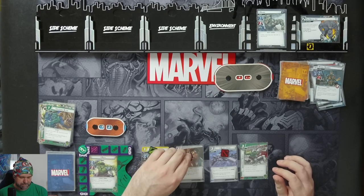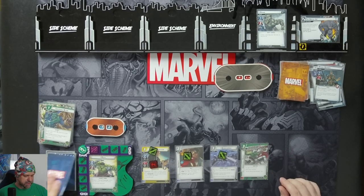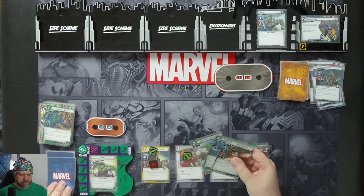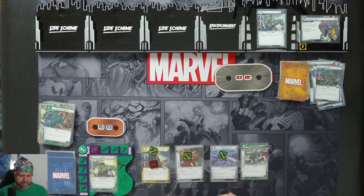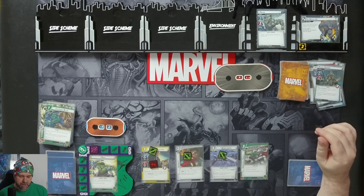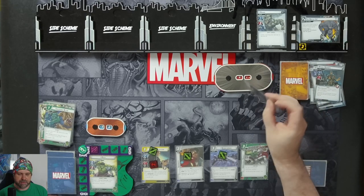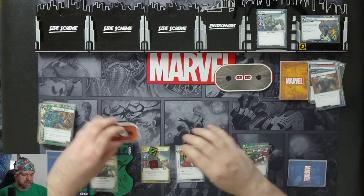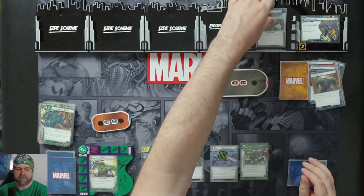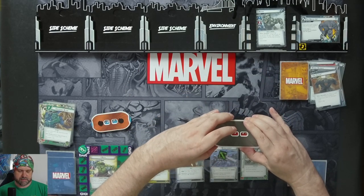We're ready up. Drop a hand of four: Mockingbird, Thanos Laboratory, Suborbital Leap, and a Thunderclap. One threat goes on the main scheme. Rhino will attack - we'll just take it to the face: two damage, nothing. Two damage, and then we retaliate for one - just going to knock him to his next stage. So he comes in with 30 hit points now, Stage Two.